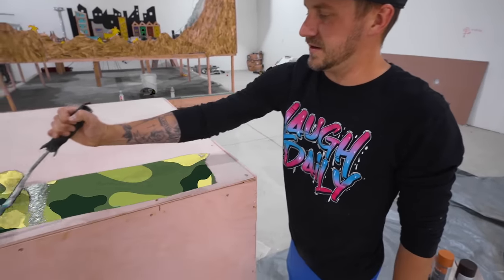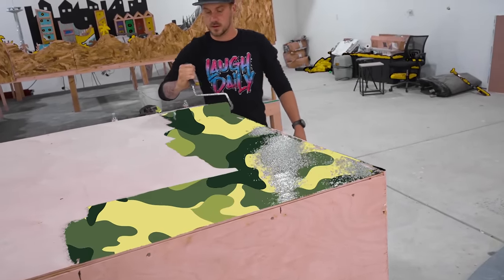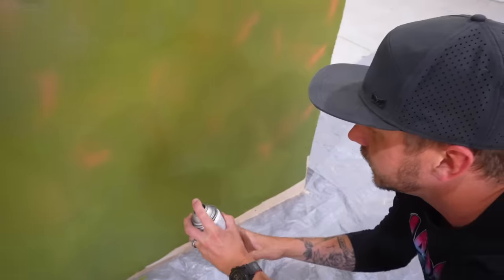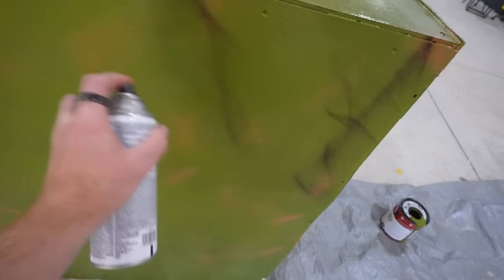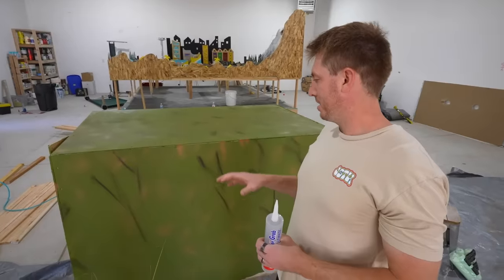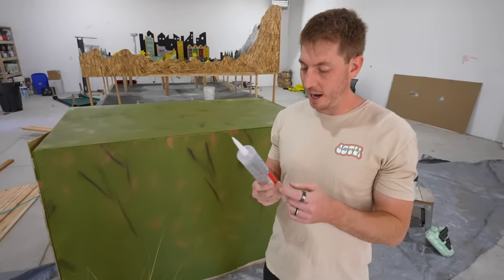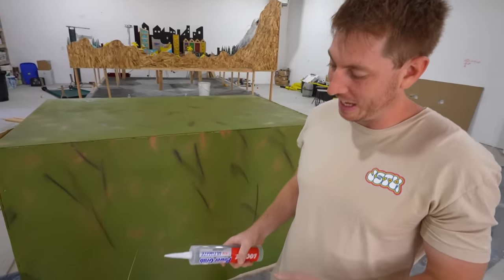Camouflage, activate! It's literally disappearing as we paint. I love when I only need one layer. We basically have the box painted and ready to go, front door installed. Now it's time to see if we can glue plants to it.